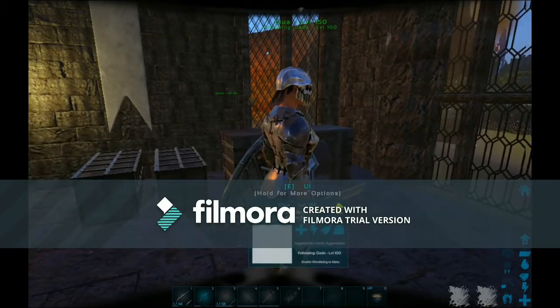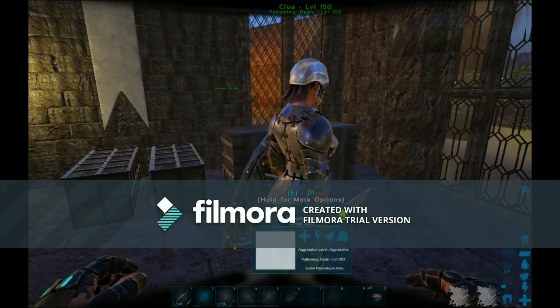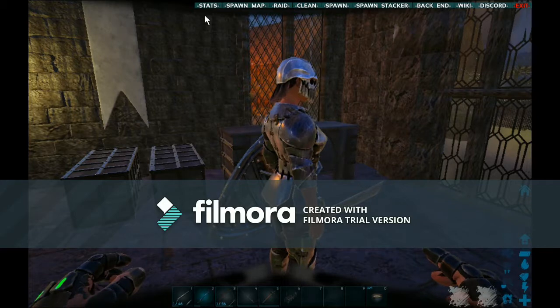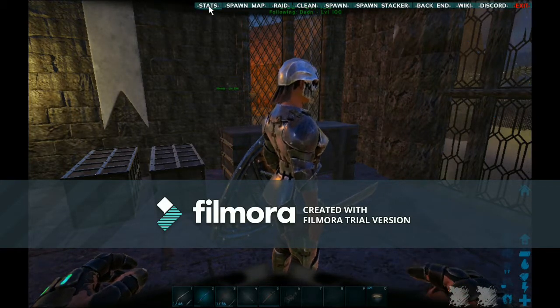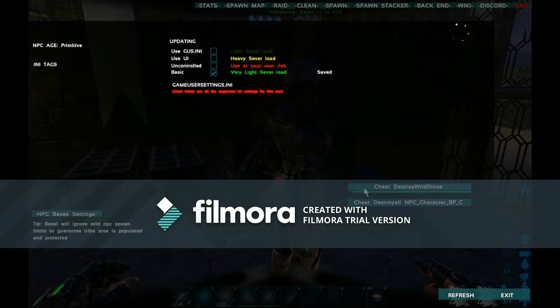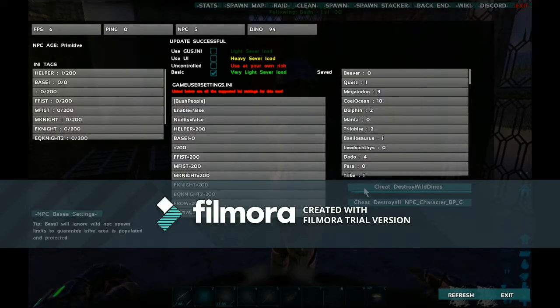You can spawn in a mod helper — I renamed it — but you hit E for UI and it pops up a menu at the top. Click on the stats and from here I can basically reset all the wild dinos to allow new dinos and NPCs to spawn in.